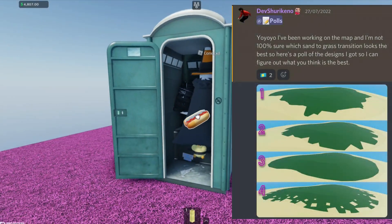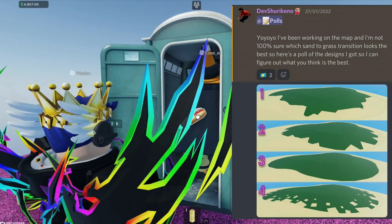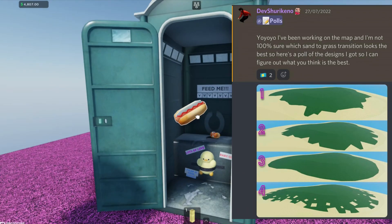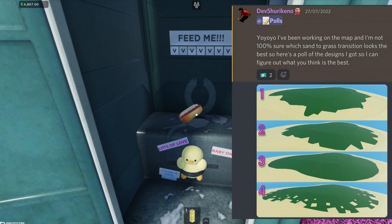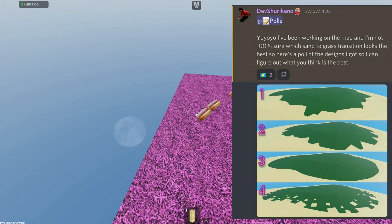DevsHirinko says they've been working on the map and aren't 100% sure which sand-to-grass transition looks best, so they posted a poll for community input. A lot of people like number three, which is a really smooth transition, while the presenter prefers number four which is a bit more funky.